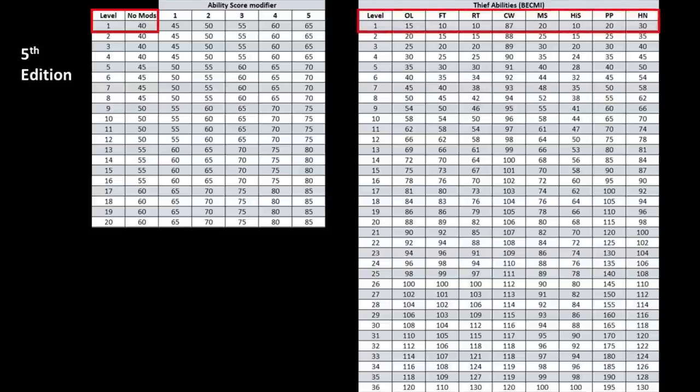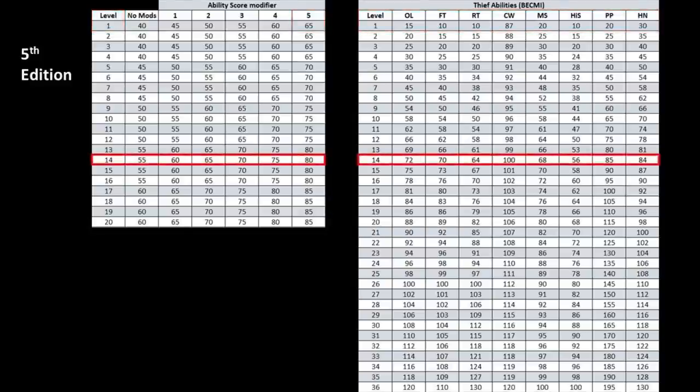Compare that with the BECMI thief and the difference is clear. In BECMI, you start with very little skill at all, improving at a much slower pace compared to later editions. 5th edition clearly wants players to pass checks more easily at earlier levels, equating success with enjoyment. An ability score of 20 is quite possible for a first level character in 5th edition, conveying a plus 5 bonus — so a first level character in these circumstances would have an enormous 65% chance to succeed at any moderately difficult task. But let's go up the levels. Gregan is now 14th level — the 5th edition character's non-modified probability has increased to 55% in all moderately difficult tasks, rising to 80% with a plus 5 bonus. However, the BECMI thief has really caught up — every thief skill is above 55%, the range actually being 56–100% depending on the skill.